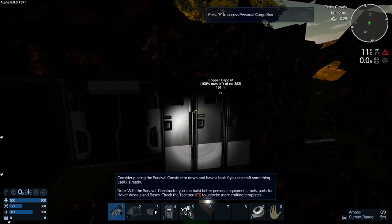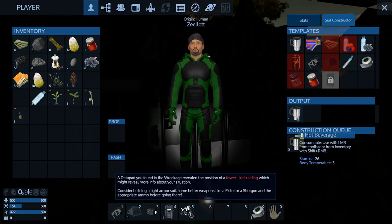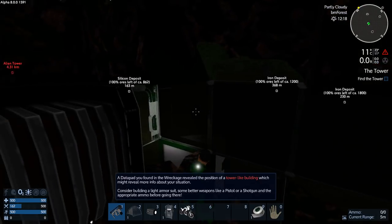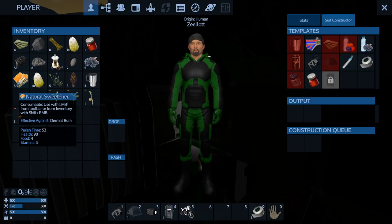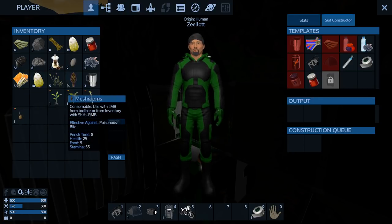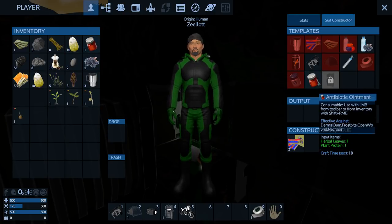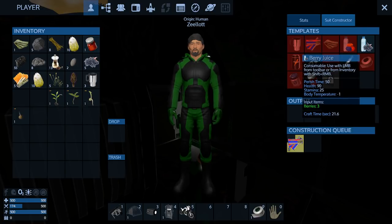My temperature is eating up my food super fast now and that's going to lower my temperature further. I've got not much plant protein. The berry juice heals but doesn't give food — berry juice is for healing. I might have to use the tent and skip today because we're freezing, and I'm not really sure what to do about that.